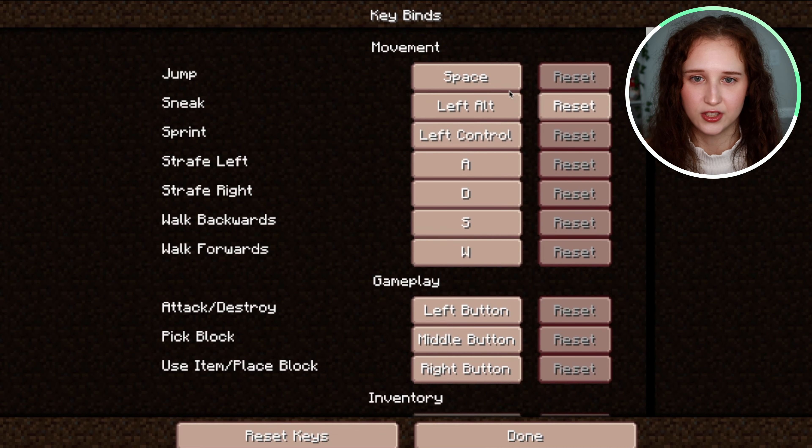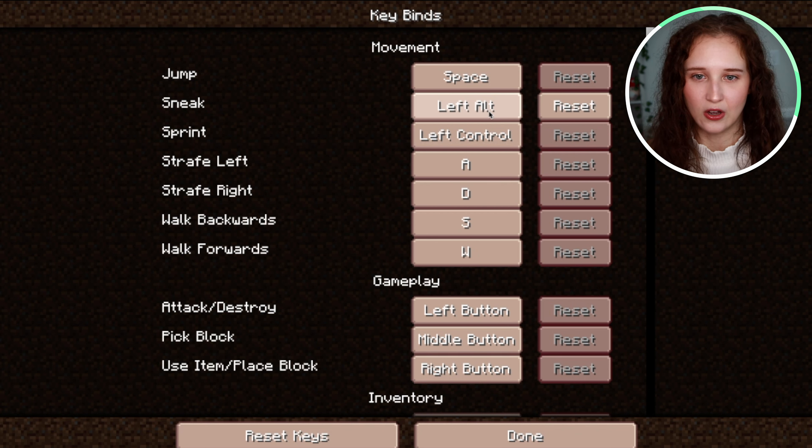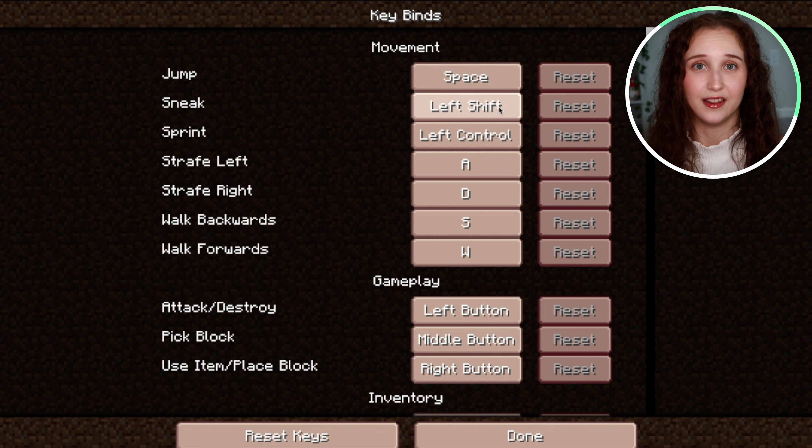Let's say we want to change our Sneak to be Shift instead of Alt. All you're going to do is click it, and now that you've clicked the button, click the button you want it to be. I'm going to click the left Shift. There you go.